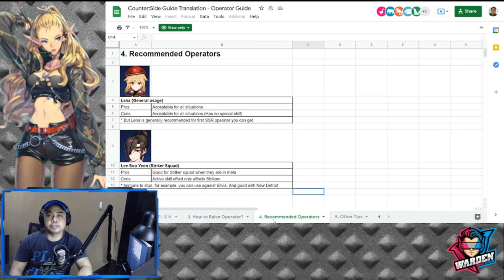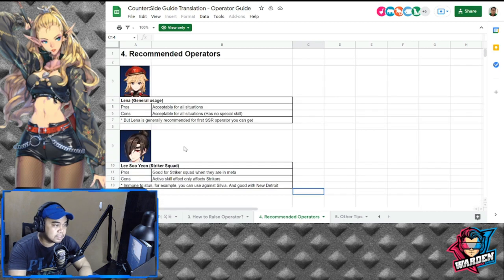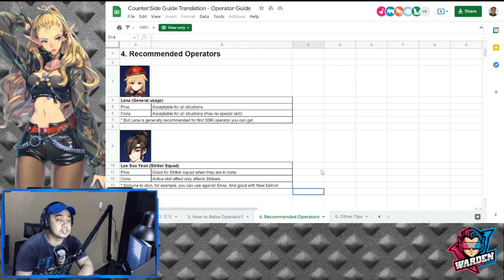Next are the recommended operators. If you plan to save up or build operators, these are your choices. Starting with the right operators means you can invest resources in them efficiently — invest in the wrong ones and you'll have to change later. Lena is recommended for general usage overall; she's SSR and is the generalist of the operators, acceptable for all situations.